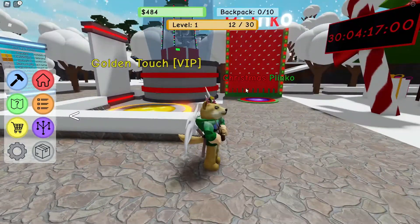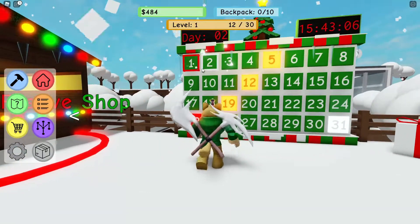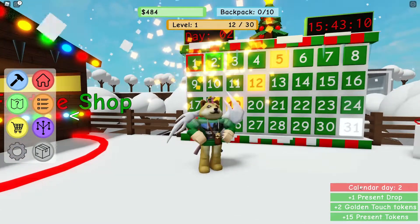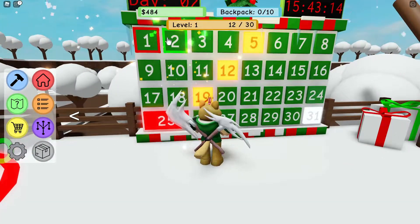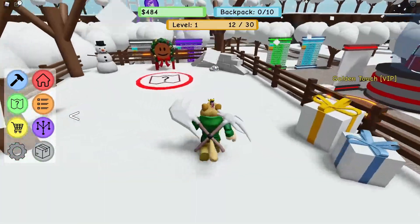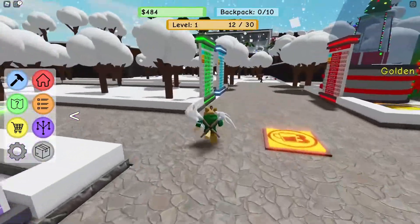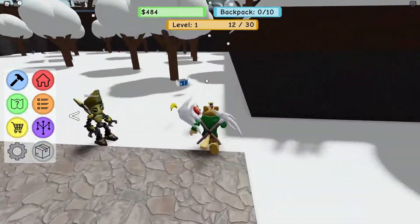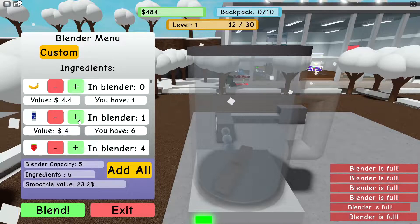There's also the golden touch which is for VIP. I was hoping we could play the plinko machine but I guess we need blending tokens. Oh, what's up here — we've got a calendar! I claimed today's reward and got a present drop, golden touch tokens, and something else. Let's go collect up some more ingredients because we need to make some more strawberry milk.